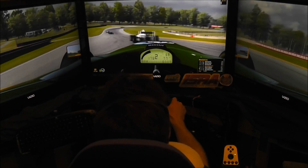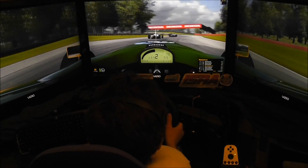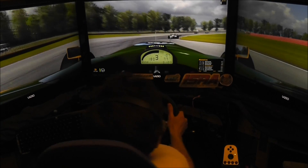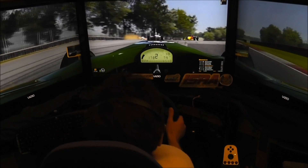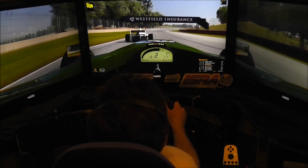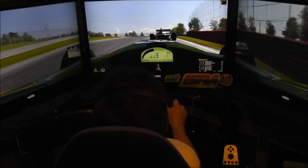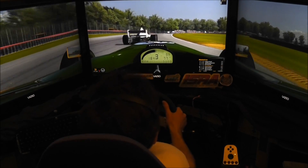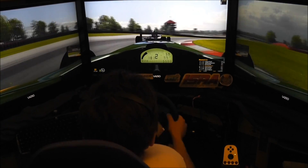In seventh position as we continue through lap two. Looks like the field is — whoa! We got a spin here. Can't tell who that is, but they went off on the left and did a great job not crashing into the wall. That was a zero-contact spin. The whole field made it through pretty safely, so good job everyone.